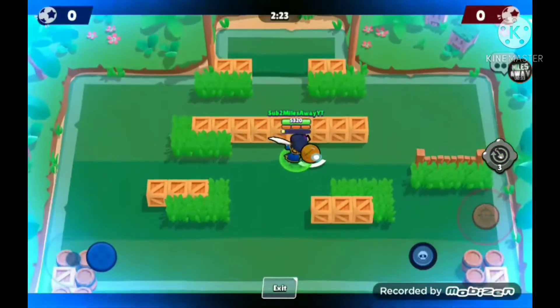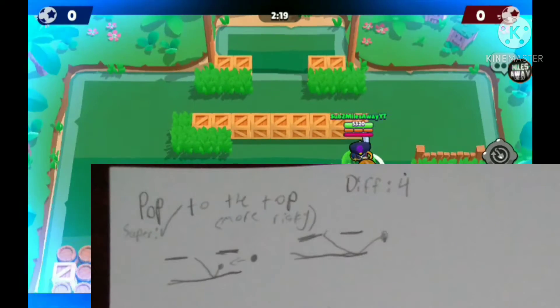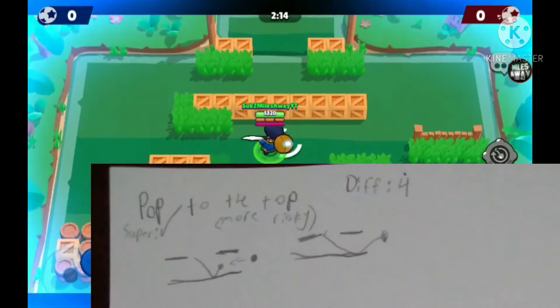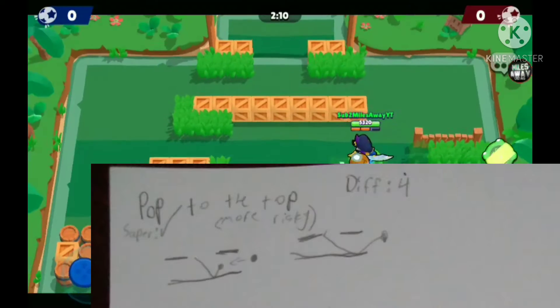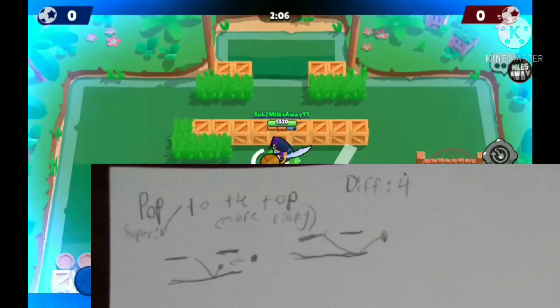All right, so the first trick shot here is called the Pop to the Top. As you can see up on the screen, we have a picture — it's the first one, and the difficulty is four. You can use your super if you want to, you don't have to, and it's more risky as you can see.